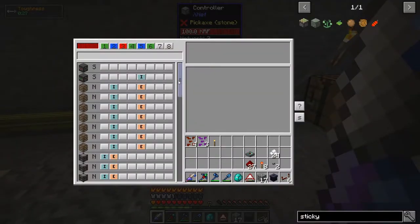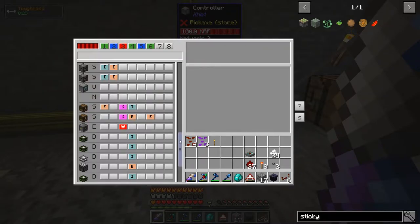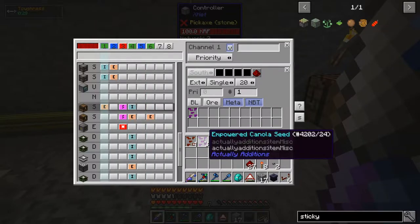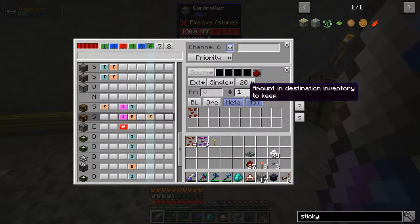First thing I've done is I set it in XNet. I have two separate channels for extracting the seeds from the chests and putting them into the dropper — one channel just to extract the crystallized canola seed and the other channel just to extract the empowered canola seed. So I'm extracting one of each and it's set specifically to only keep one in the destination inventory.